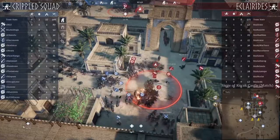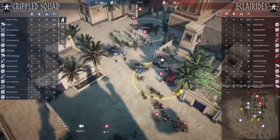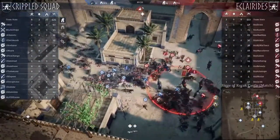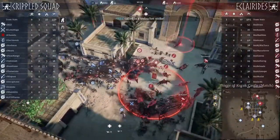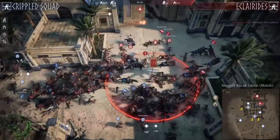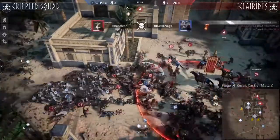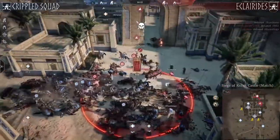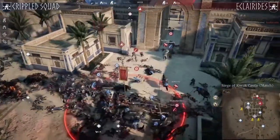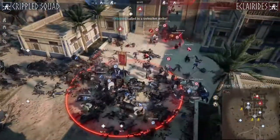The push is continuing. We can see the back team going to pressure the plus point, not allowing the defenders to pick new units. More horses coming in from the attacker's side. Not too many units left — just a few pikes and a few Fortebracha. If Crippled Squad can close them in nicely with trebuchets — the trebuchets are flying in. Will they be able to finish it off here in this fast-paced game?